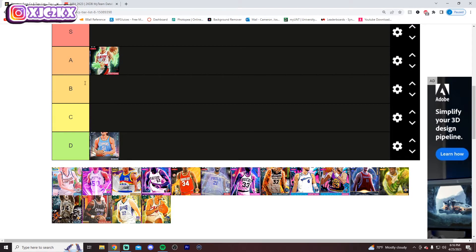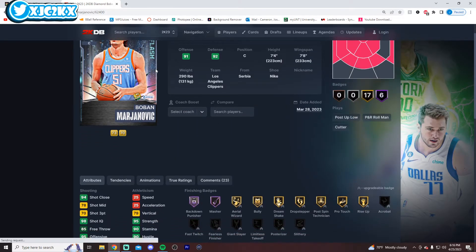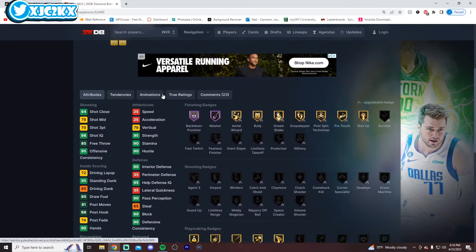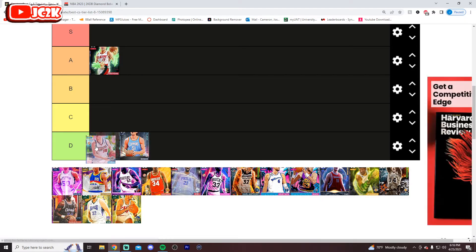Boban has to go D-tier simply because he's 25 speed. This Boban could have been one of the great budget Yao paint stoppers when he first came out, which was almost a month ago at this point. But at 7'4", you can't be 25 speed, 25 acceleration, 35 lateral quickness — you're unplayable. 70 shot three with a bad release. He would have been very usable if he had 50 or 60 speed, but with 25 speed it's just too slow.